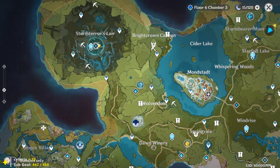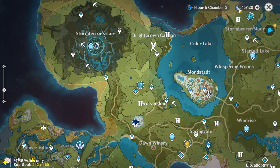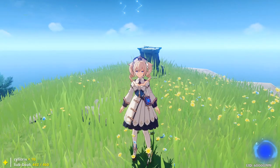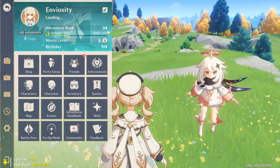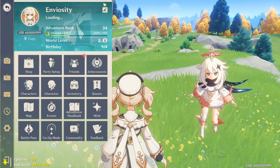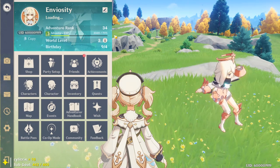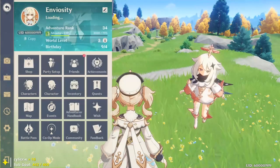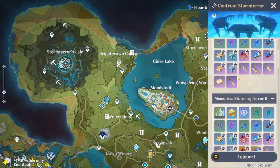I normally save my weekly bosses for the end of the week. Not only because of the random domains, but also because they take up 60 Resin — and you have 120 Resin — so the Wolf of the North takes 60, Storm Terror takes 60. The rewards also scale as you level up your world level, so you wait until the end of the week for better reward possibilities. If you did the boss fight early and then ranked up, your world level would go up and bosses would drop better loot — you'd be missing out for the same Resin cost.